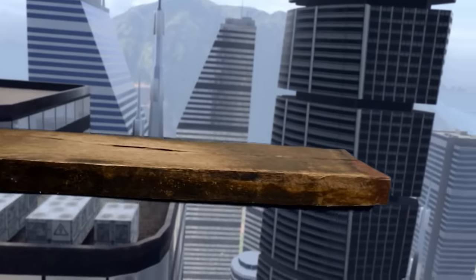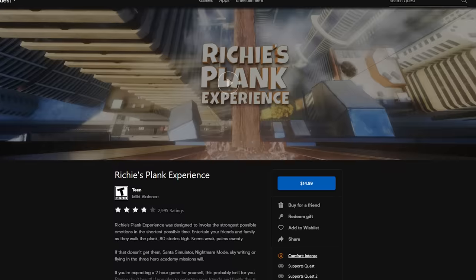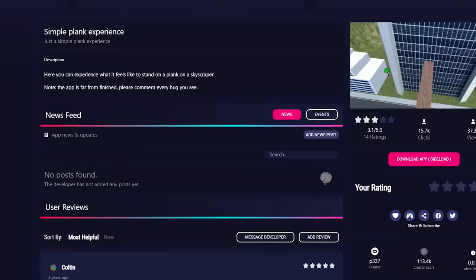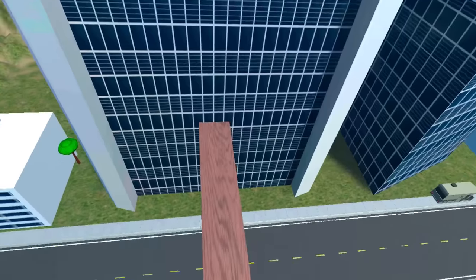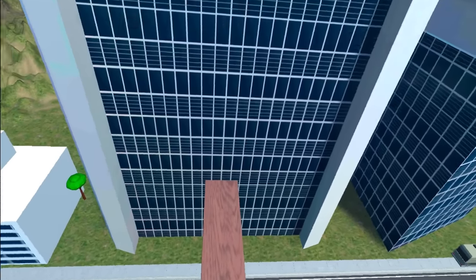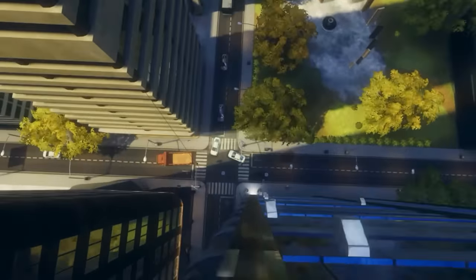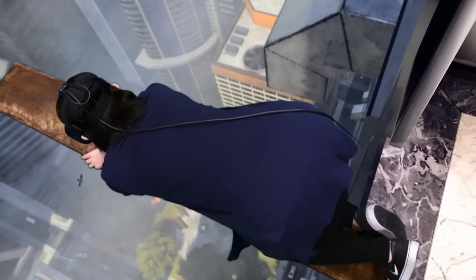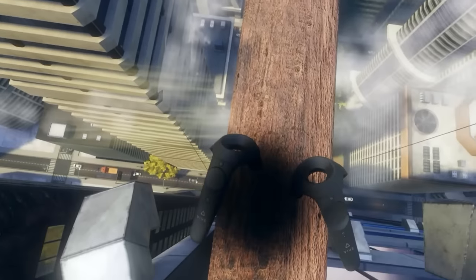If you've ever wanted to show a friend or family member VR, the best way to do it is with a game like Richie's Plank Experience. However, if you don't want to spend the $15, there is a true knockoff called Simple Plank Experience. You stand on a plank at the top of a skyscraper — and that's it, that's the whole game. Obviously, Richie's Plank Experience goes a little deeper than that and has better graphics, but it's also $15. Simple Plank Experience is a free alternative you can download today.